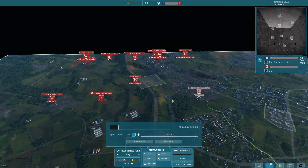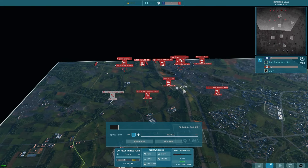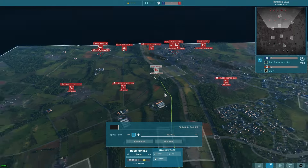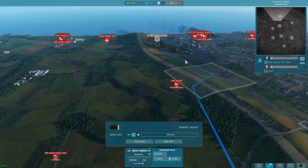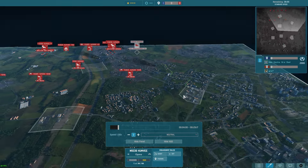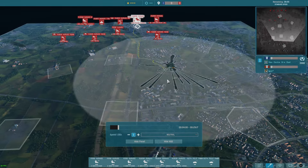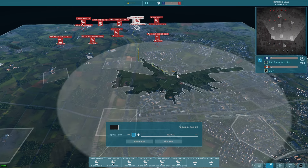Our opponent is opening up with some 50 cal trucks — he's 101st with snipers and 50 cal trucks everywhere. An aeroscout going down the main road, a CV, and another air engineer CV going towards the right side with a whole bunch of forces going for this location — I guess expecting some type of rush.